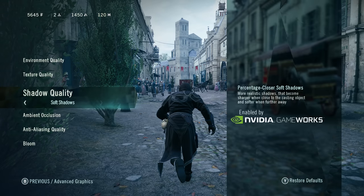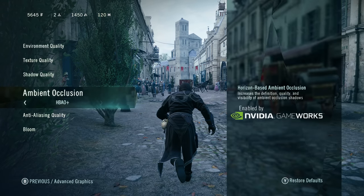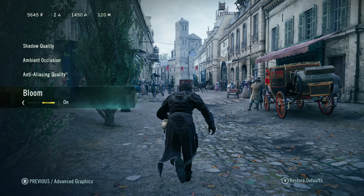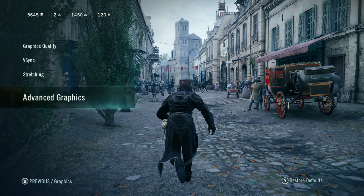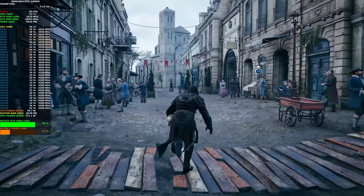Everything's at ultra high. Soft Shadows is a bit higher than high, and it's a GameWorks feature as well. Ambient occlusion is HBAO+, and anti-aliasing is two times MSAA, and I've got Bloom enabled. So those are the in-game settings I'm using — very, very high-quality settings, so you're definitely going to see the best of this game.